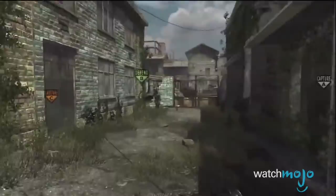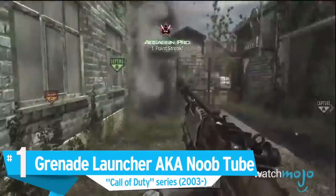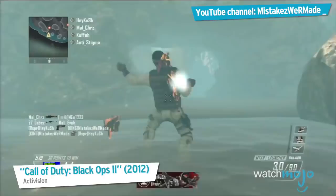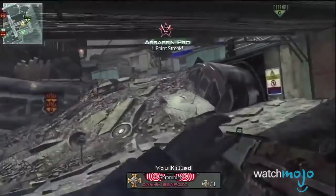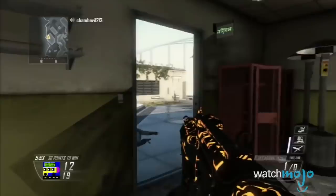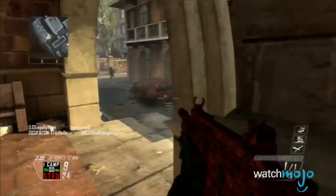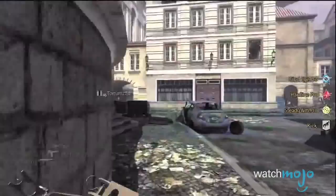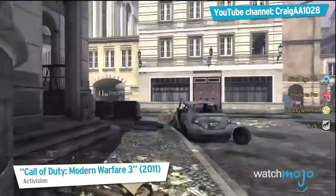Number 1: Grenade Launcher, a.k.a. Noob Tube, Call of Duty series. A Grenade Launcher is deadly in the hands of basically any player, but especially in the Call of Duty series. Its high damage compared to the relatively low health pool of a player means that you can shoot this thing in the general direction of any player, barely aiming, and you can probably nab the kill. The infamous underslung version acts as an add-on for assault rifles, meaning you don't have to use up a weapon slot and you have quicker access to your instant kill. People call it a noob tube for a reason — enough with the noob tubes, you're not good at this game.